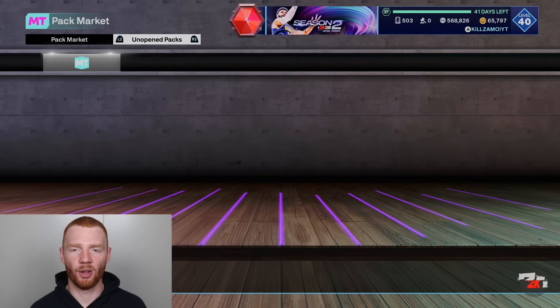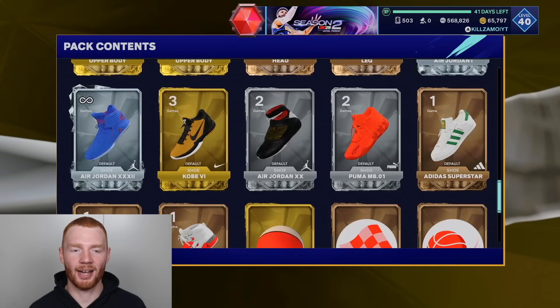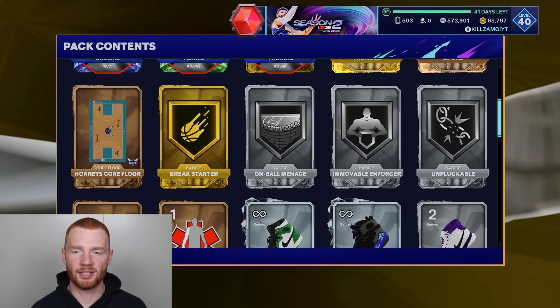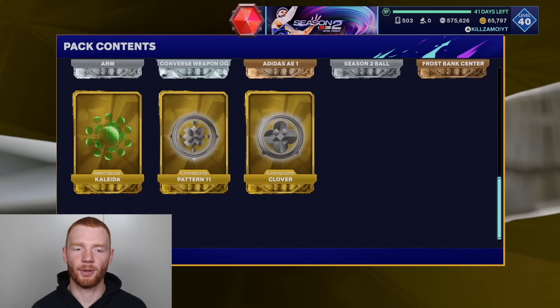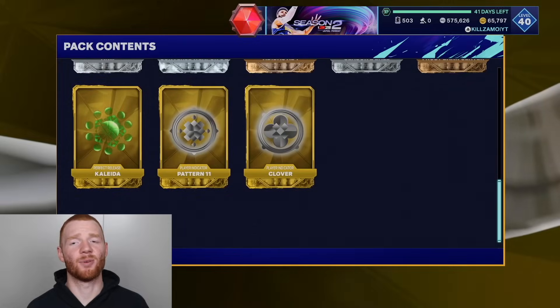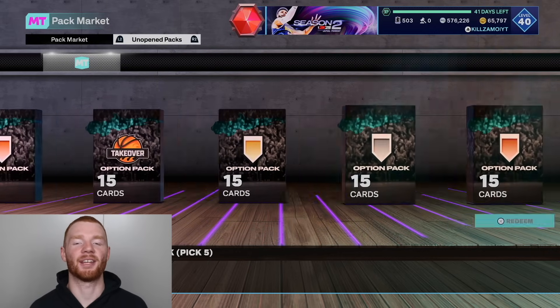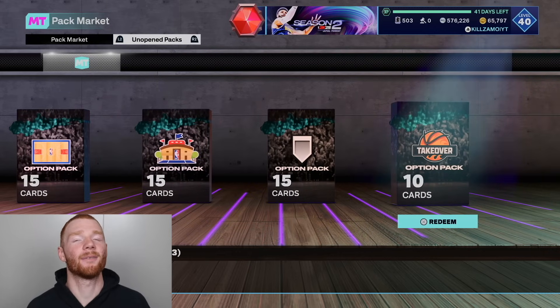Now let's just quick open all this stuff. We got a bunch of rubies, a bunch of stuff. We actually got a lot of badges too. Another quick open — we get on-ball menace as a badge, which is actually a win. Another quick open — we get Interceptor, that's good. We get all of the Season 2 My Team jerseys and stuff as well. I actually think this green release looks so nice. Now the packs are just option packs we don't really care to open too much, but we will in the future.